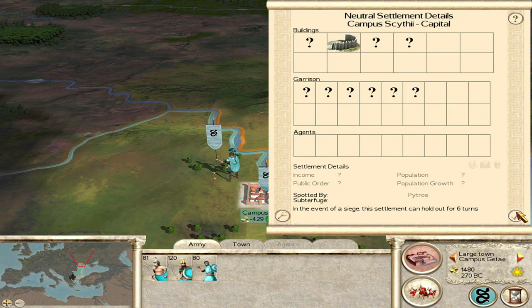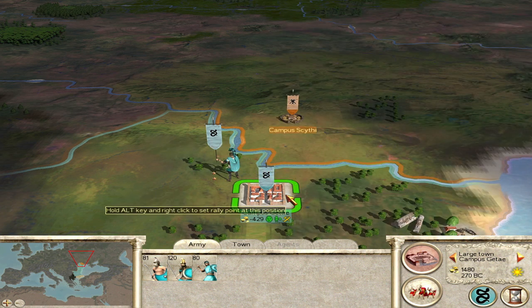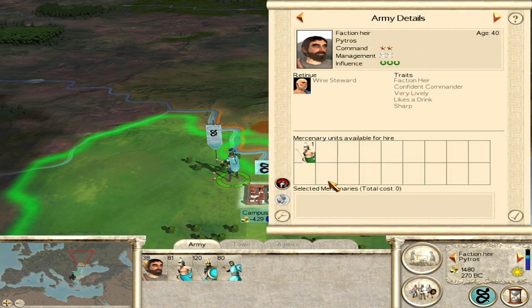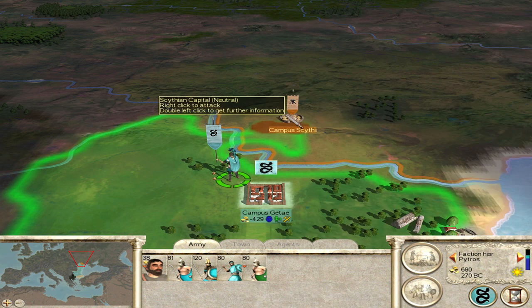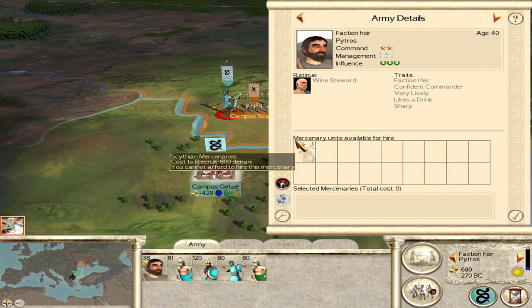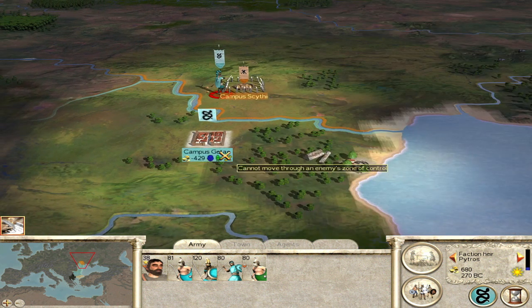How many units will I have? I'll have five to their six. I've got to do it - all troops in. Get the mercenaries. Put it under siege. We don't need that missile cavalry.